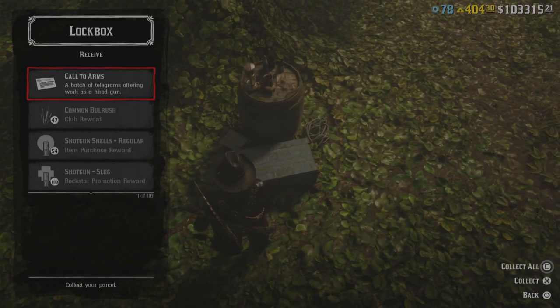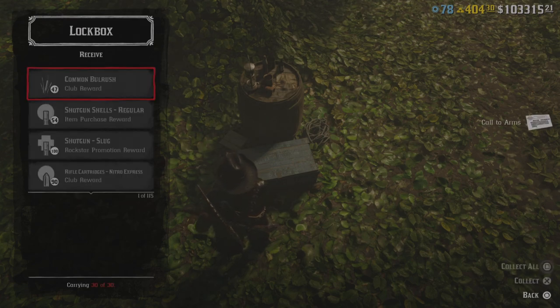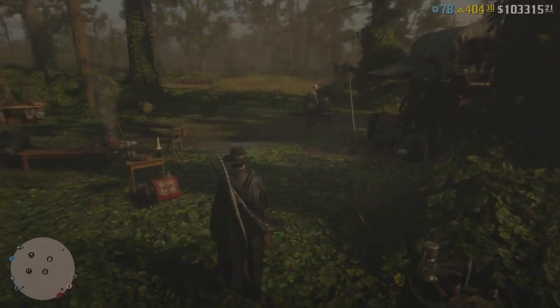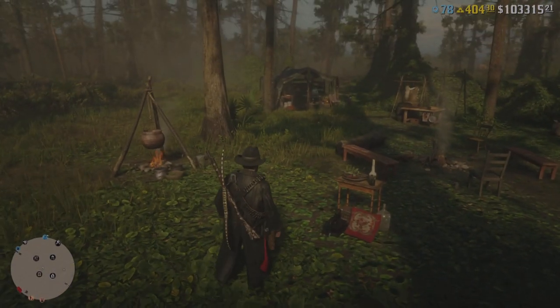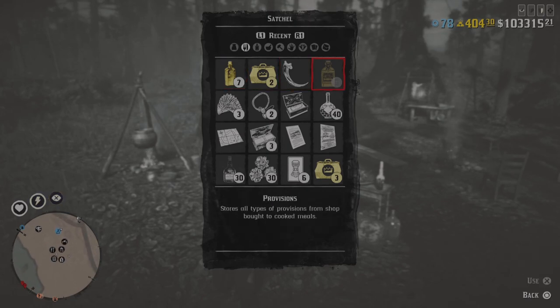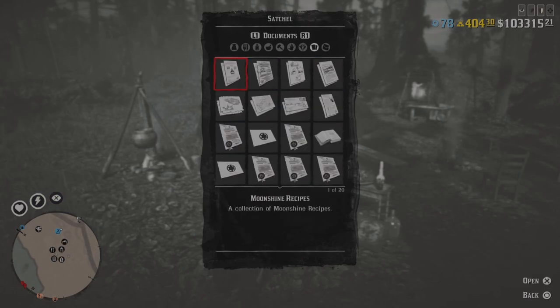We have a new Quick Draw Pass and Call to Arms, which are actually telegram missions, so I'm really excited to get into those. Unfortunately we're not going to do that today as I don't have a lot of time — I need to work — but we will look at how many there are and what they may entail if we can find them.